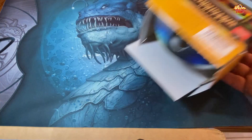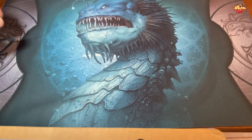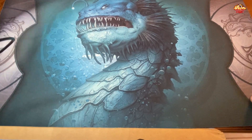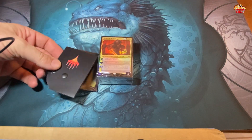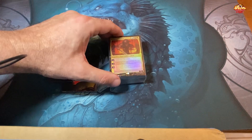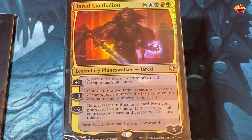I wish they would make this a card — these used to be cards and they quit doing that. I'm going to keep asking Wizards to do it again until they finally do. I need like a vanna white to help me with opening boxes and all that stuff. Let's get right in there — Jared Carthalion.